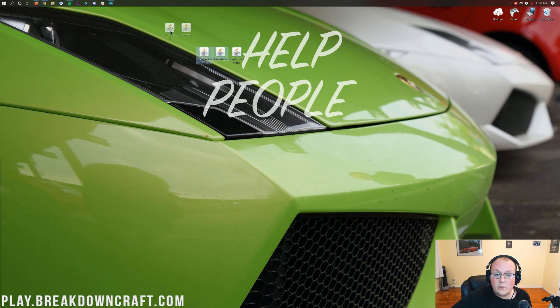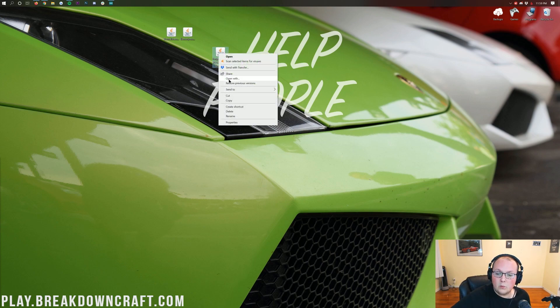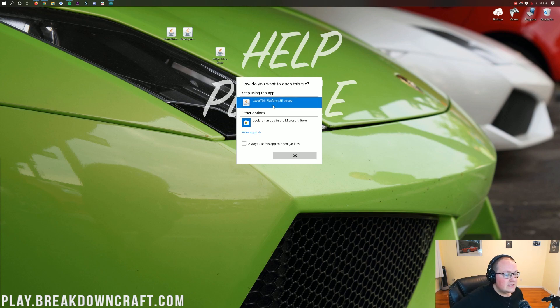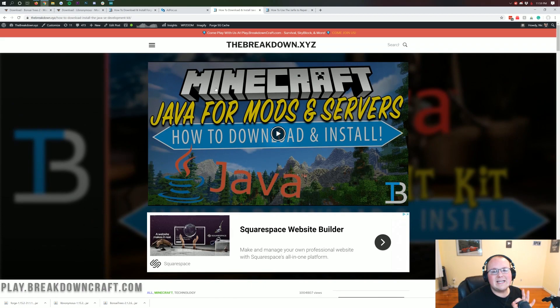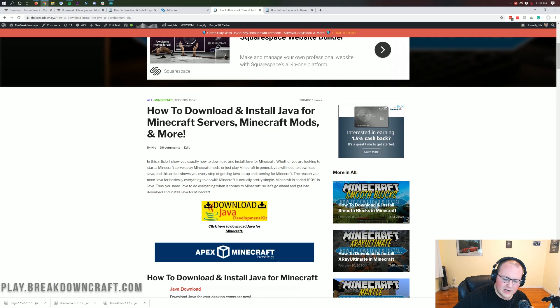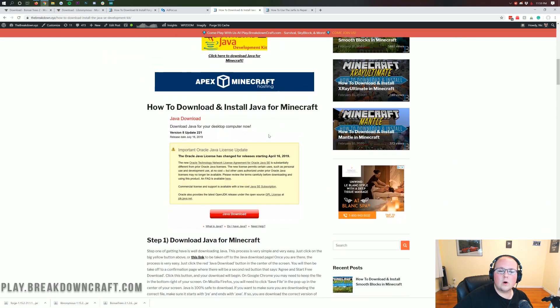Now we're going to be starting off with the Forge mod loader. What we want to do is right-click on it, click Open With, click Java TM Platform SE Binary, and click OK. But what if you don't have Java TM Platform SE Binary? Or what if all of these files just look weird — they look like zip files or RAR files instead of Java files? If you go to the description down below, we have an in-depth guide on downloading and installing Java for Minecraft. It goes over everything you need to do to get Java for Minecraft mods.